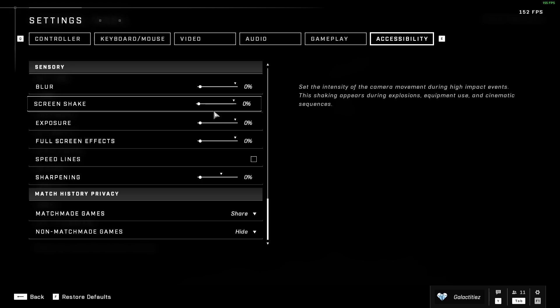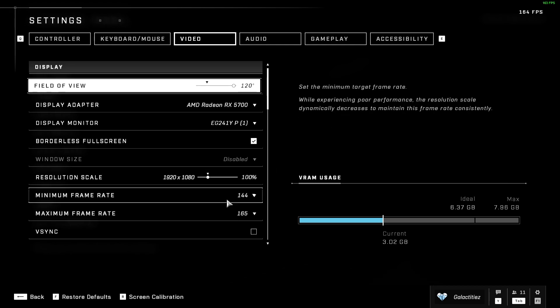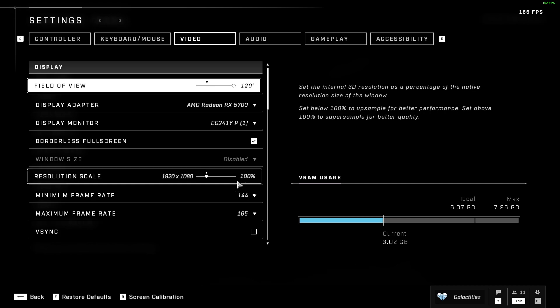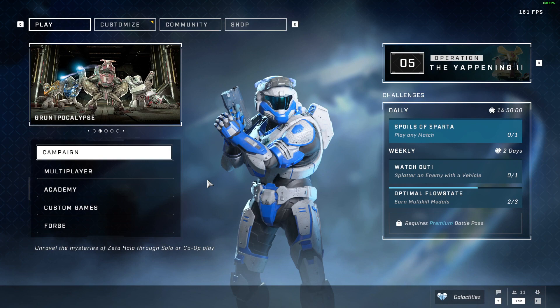That's really about the most you can do for Halo Infinite. The main thing is your frame rates — setting your target frame rate to your monitor's maximum and your minimum slightly lower will make your game actually run at 165Hz or 144Hz, whatever you're on. Make sure your resolution scale is at something you can run. The game actually looks fairly decent even at 100 resolution scale. That's all I have for you — if you enjoyed, please like and subscribe. See you next time!